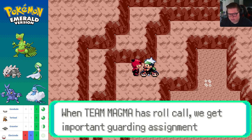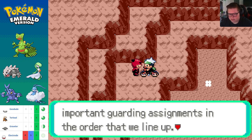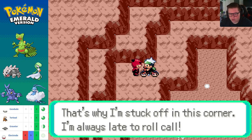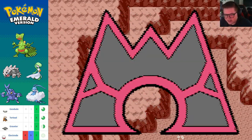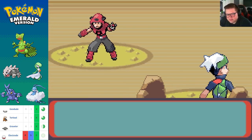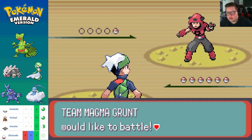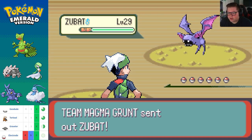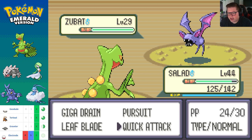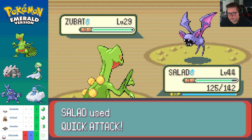A grunt explains that at Team Magma roll call, guarding assignments are given in the order they line up — that's why he's stuck in this corner, because he's always late to roll call. Oh man. Zubat — well, that's probably also why they stuck you in the corner, because you suck as a trainer. A single Zubat, that's it.